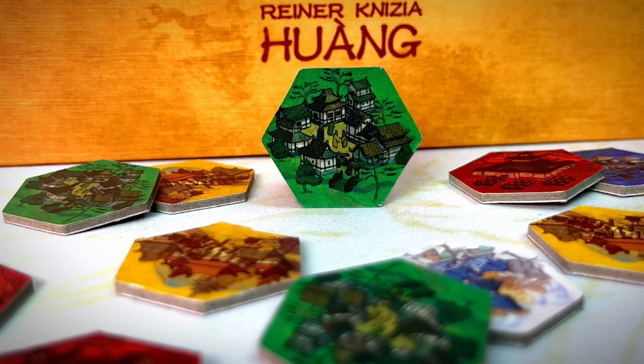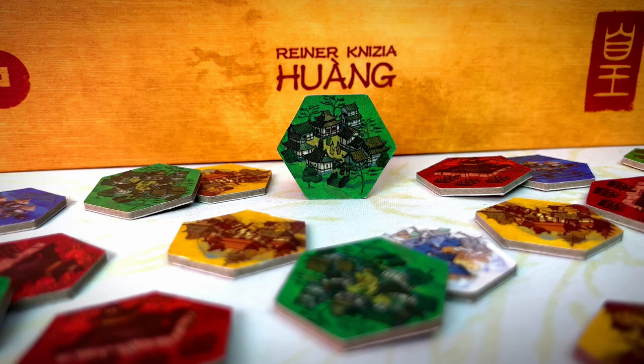One of my favorites: the green trader tile. When placed, they allow you to buy one of the tiles from the market. And when behind the screen, you can discard 2 of these to establish a pagoda.